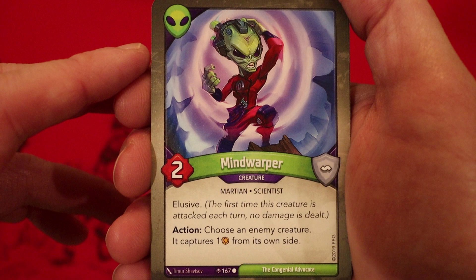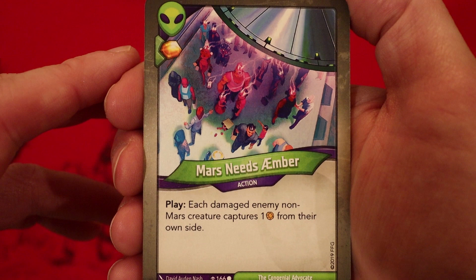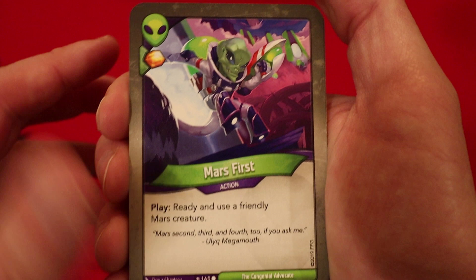Mind Warper — two power, elusive. Action: choose an enemy creature, it captures one from its own side. Mars Needs Amber — each damaged enemy non-Mars creature captures one from their own side. Good for amber control. Mars First — ready and use a friendly Mars creature. And that is the last Mars creature.